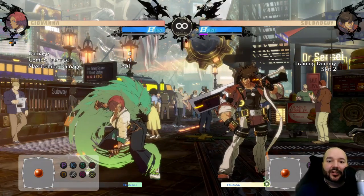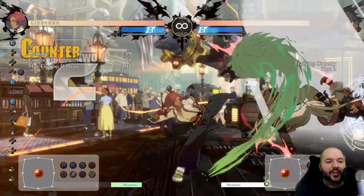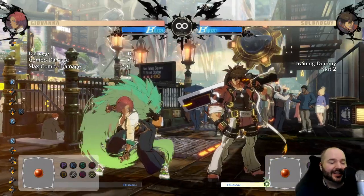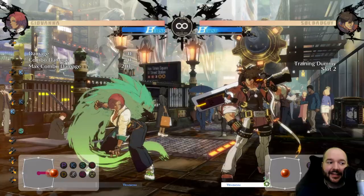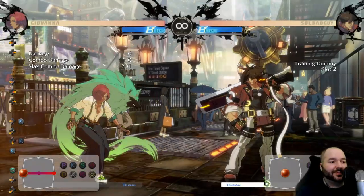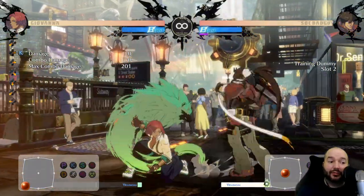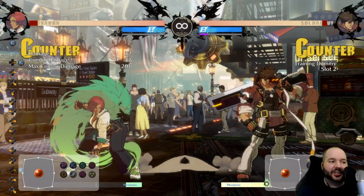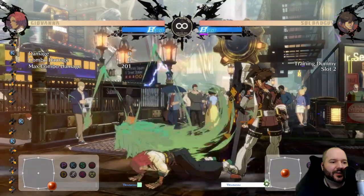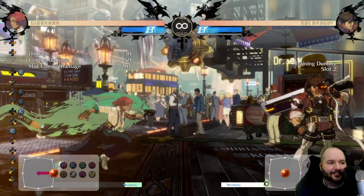Giovanna has really great frame traps. If you don't know what a frame trap is, basically you make the opponent block something and put them in a situation where if they press a button they get counter hit out of it. This move is plus on block, meaning you recover before the opponent, so if they press any buttons you can interrupt it. You do have to be slightly careful against three-frame normals — like Sol's 5K — but some of your moves can low profile those, like 2K.